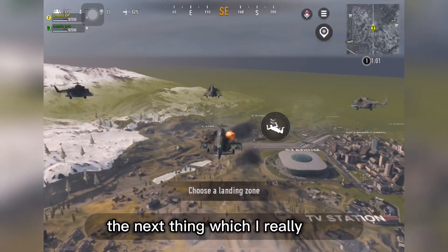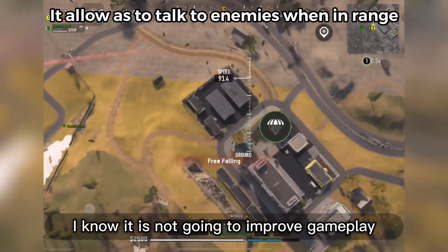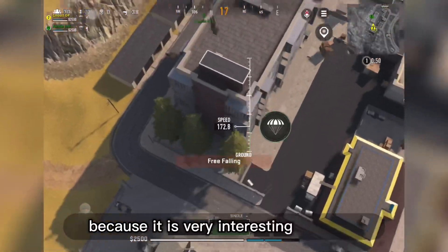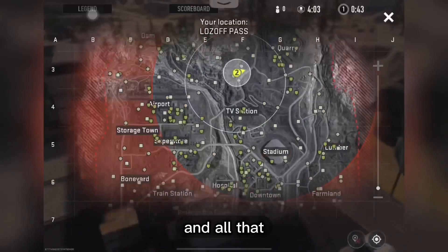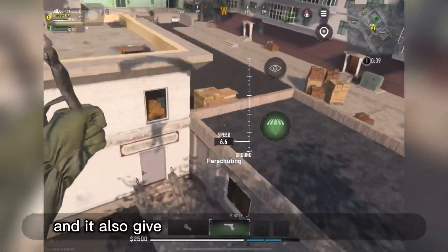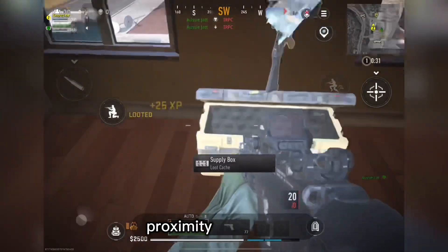The next and fifth thing I really want Warzone Mobile to add is Proximity Chat. I know it won't improve gameplay, but it is an interesting and fun feature — it's very entertaining to interact with enemies, just like in Warzone 2 where you've seen a lot of trolling clips. It also gives new content to content creators, and trust me, content creators contribute a lot to promoting the game. So I really want Warzone Mobile to add proximity chat.